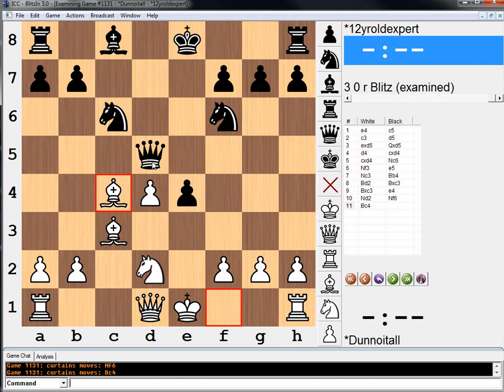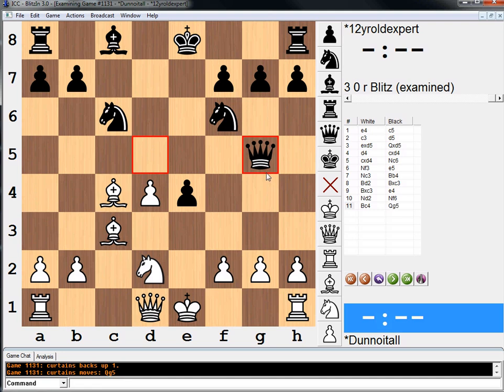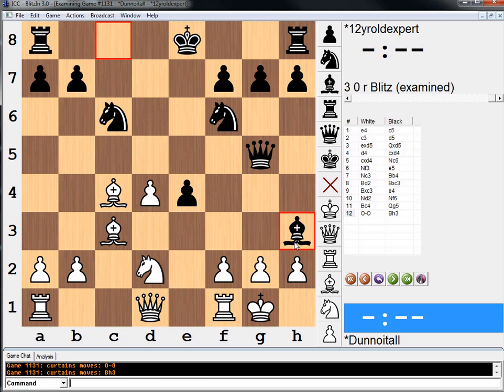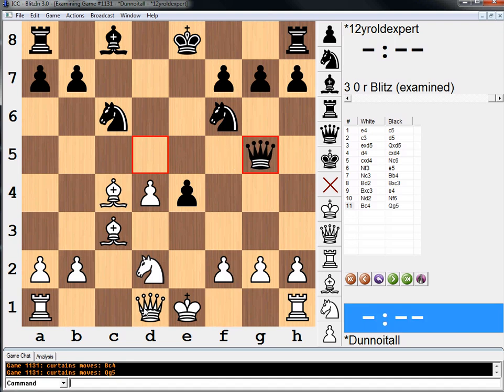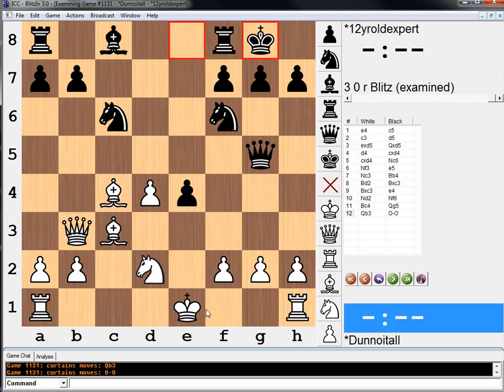Interestingly enough, he rejected Bishop C4 because of Queen G5, castles, Bishop H3. Somewhere in my gut tells me that this should still be good. This Queen G5 move is actually annoying, but we need to get castled. The game goes Queen C2. Queen E2 looks silly - it's hard to believe that's a developing move. Why not maybe Queen B3 here? And then if he castles... I'm thinking about sacrificing the pawn, but it's tough. Whenever we castle, he goes Bishop H3. In chess, you just have to get your pieces out - you just have to do it.